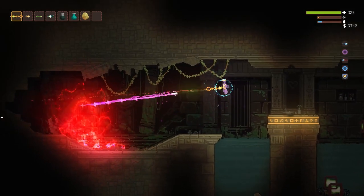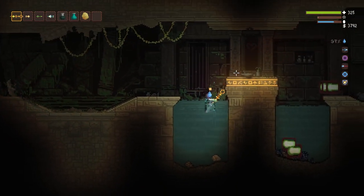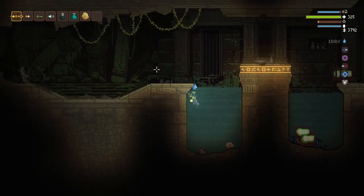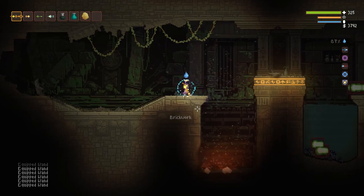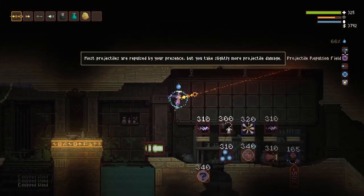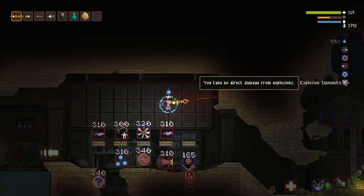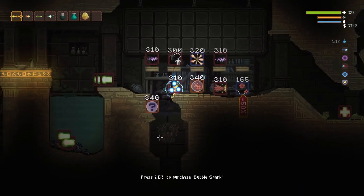Here we're doing a good 3,000-4,000 damage per shot, which is very effective in the Jungle. But you're going to need something powerful to get in here because the enemies do take a little bit more damage. Speaking of enemies, why don't we go over the list of enemies we'll be running into — here are some of the creatures you can find in the Jungle Biome.